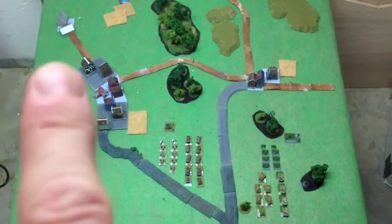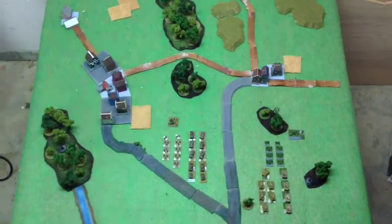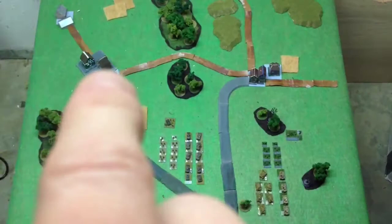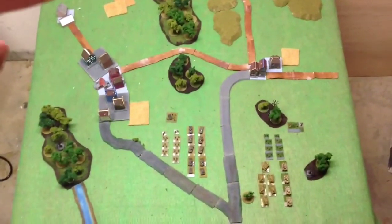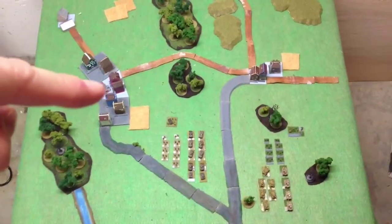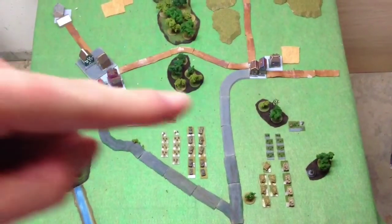These seven guys are all in the cities — one there, two, three, four, five, six, seven. The Germans or Americans have to capture and hold this right BUA, the center one, and the left one.